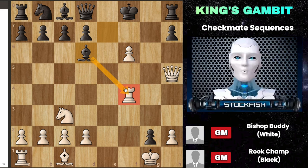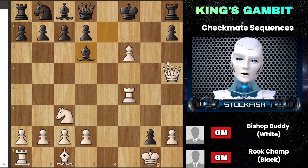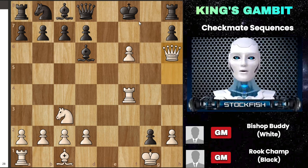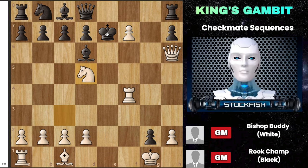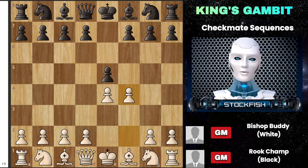Bishop e6 attempts to create some offensive opportunities, but this doesn't alleviate the pressure. White then places the queen on h6, directly targeting checkmate. The king moves to e8, and white pushes the pawn to f7. When the king steps to e7, white delivers a beautiful checkmate with the knight moving to d5. This showcases white's strategy of calm and composed gameplay — essentially saying to black: go ahead, take the knight, disturb my castle if you like. White remains unfazed and then swiftly moves to checkmate black.